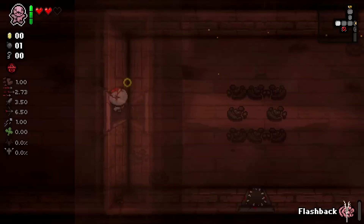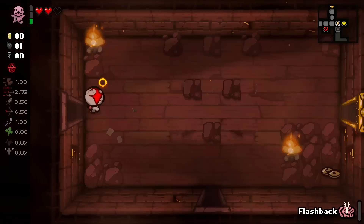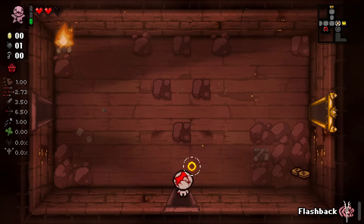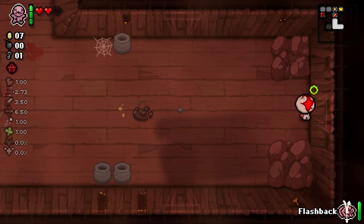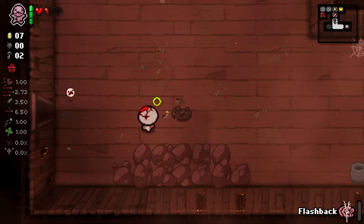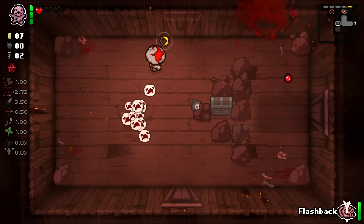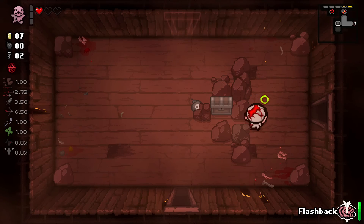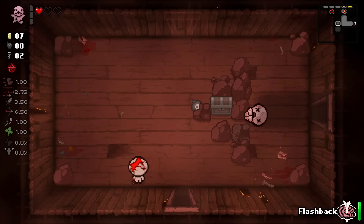There's probably some deep lore I'm not getting - maybe this character was punished at some point, that's why he's called the Punished. I think you get a new ending if you beat Mother with this character, which kind of explains the name. Starting off with a passive red key is kind of good. Shooting like this is very, very confusing, but that says nothing because I get confused easily.